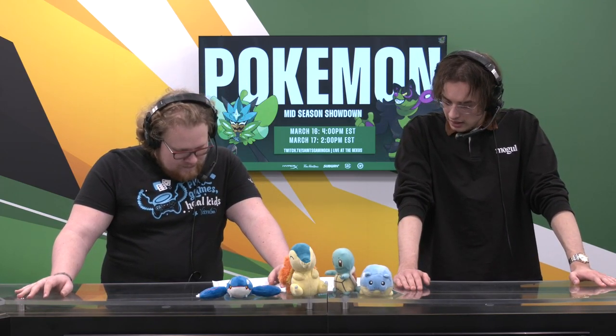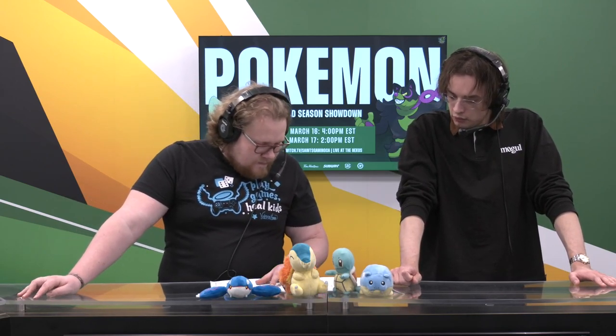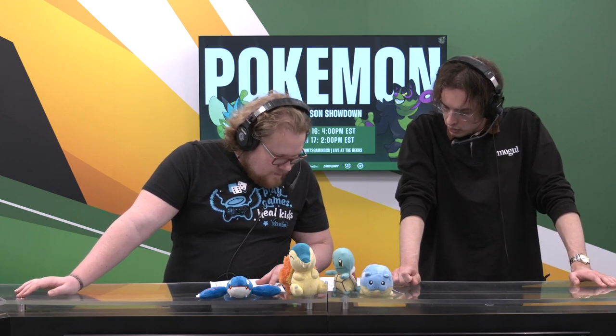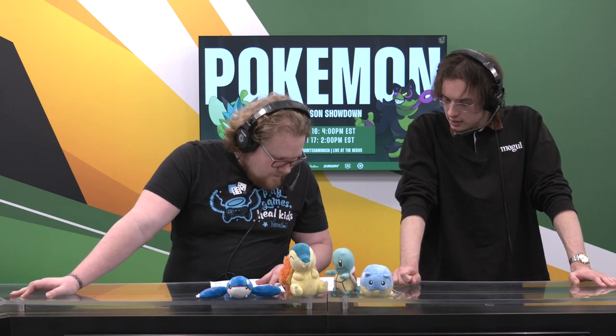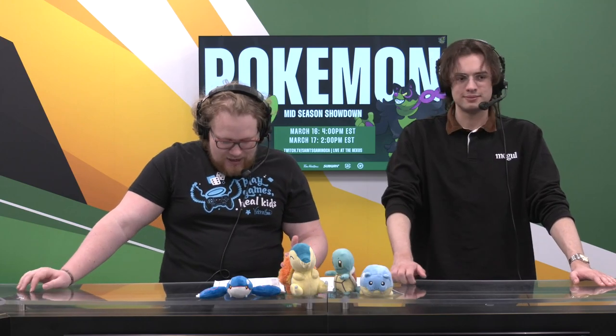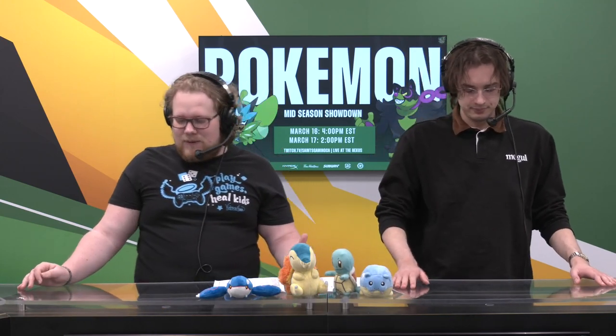That Psychic team is going to be very tough for him to deal with. He doesn't really have any Dark-type moves, no Ghost moves on his team either. Psychic can just go all the way there. This is the 5th or 6th team we've seen without a Fluttermane. We are seeing a lot of lack of Fluttermane — maybe that's people trusting what Fluttermane does, not needing to experiment, not needing to test, just knowing what Fluttermane can do and not needing to bring it today.